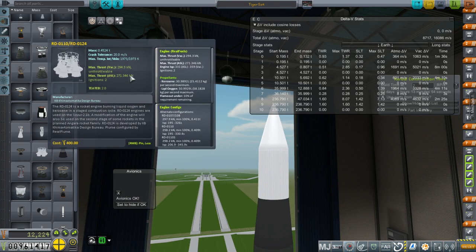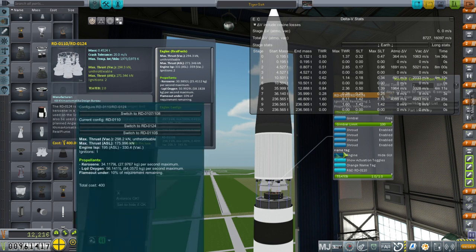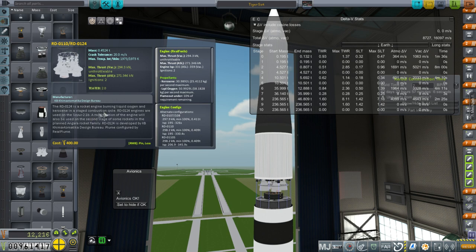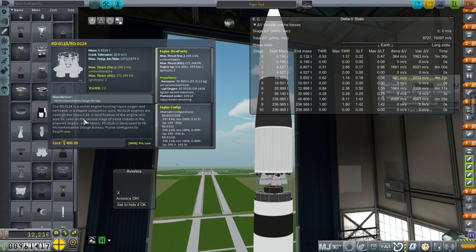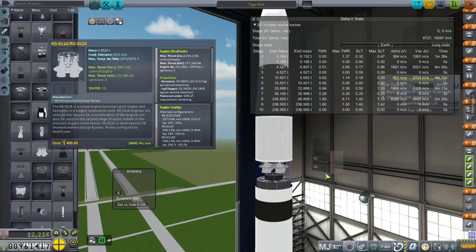It's the best we have right now until we unlock the actual RD-0124, though that's still a little bit underpowered on thrust. The RD-0124 is used on the Soyuz 2.1B, which is way ahead in technology, and it's used on the second stage of some rockets planned in the Angara rocket family. So it's a modern engine and we're not supposed to be there yet — something went wrong, possibly in the midst of switching things I accidentally created a situation where this becomes unlocked. But I'm pretty sure I don't get to use that right now.